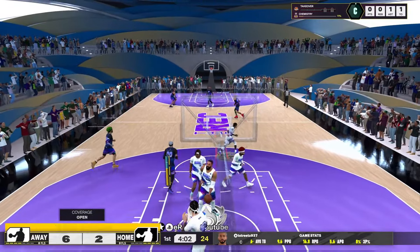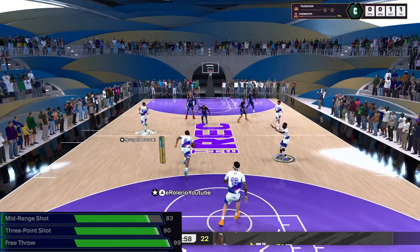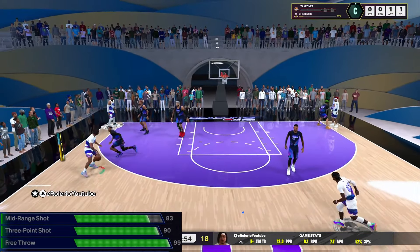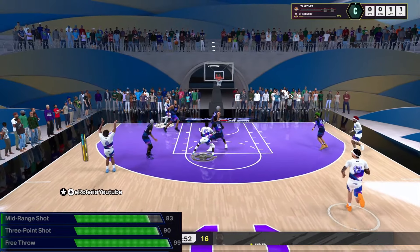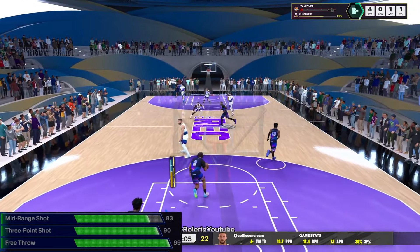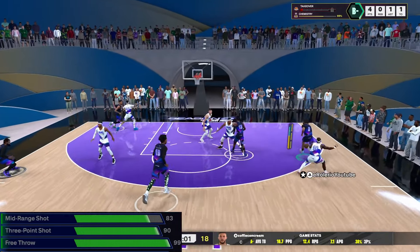The shooting on this build I had to really step out my comfort zone. Y'all know me — I love my mid-range, so usually I have a higher mid than a three. But I was like, you know what, let me just change it up completely. 93 three-pointer, 91 free throw — I know it's a bit much, but I'm playing rec so I don't care. And at 83 mid-range, I'll be honest, I was surprised at how easy it still is to green middies.